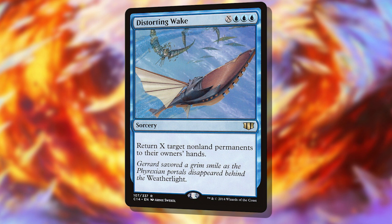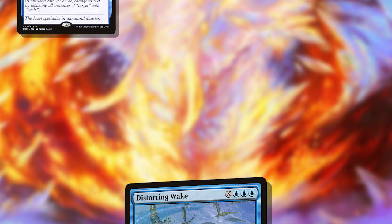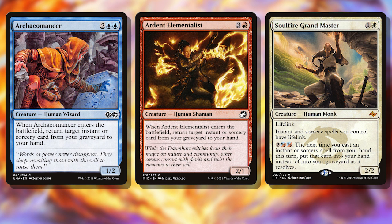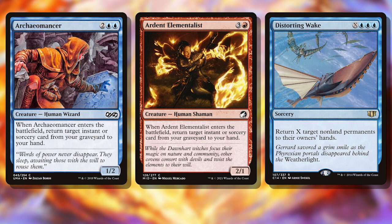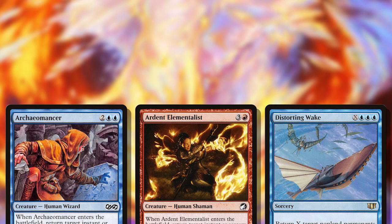That's where Distorting Wake comes in. For just blue blue blue, we could be returning all non-land permanents to our opponents' hands — it's like Cyclonic Rift, but with more steps. Now let's add in Archaeomancer, Ardent Elementalist, or Soulfire Grandmaster. Any one of these creatures can allow us to Distorting Wake all permanents every turn once we hit 7 mana. We just include Archaeomancer or Ardent Elementalist as one of the targets of the Wake — Wake doesn't have the same 'opponents control' disclaimer that Cyclonic Rift does — then replay the creature, returning Wake to our hand, and do it all over again next turn.